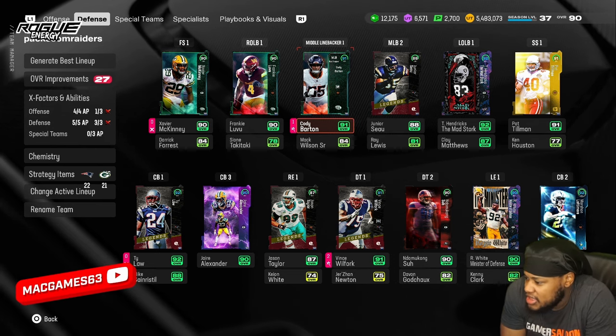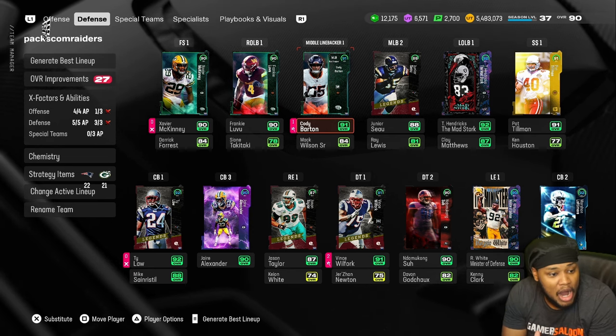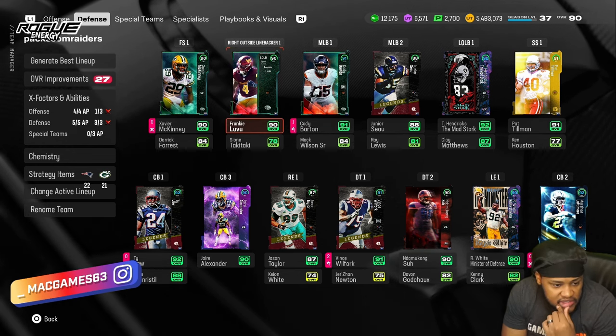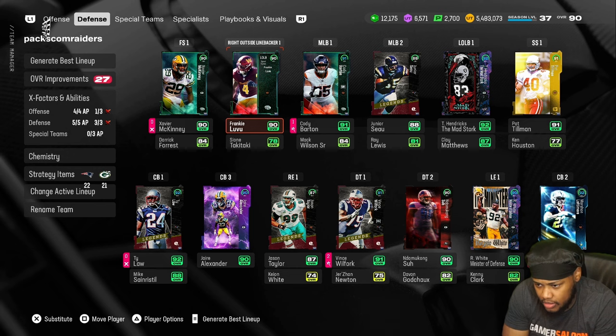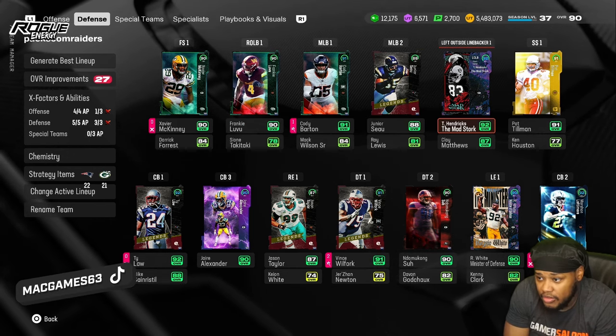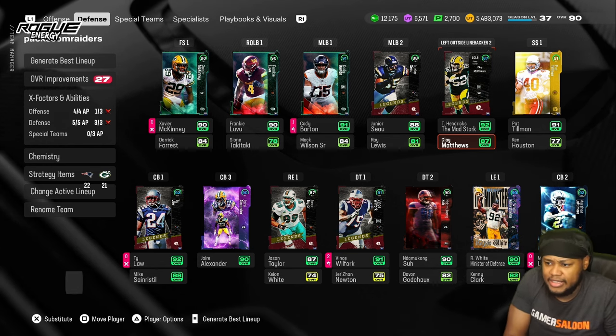If you have any cards on your team that literally don't see the field, don't be one of those overall junkies. 'I gotta keep my overall high' — who cares? Frankie Louvu doesn't see the field, he's gone. He sold for a nice price too. Every other person you see here, they see the field. Clay is cheap as hell at 86, so there's really no point there.